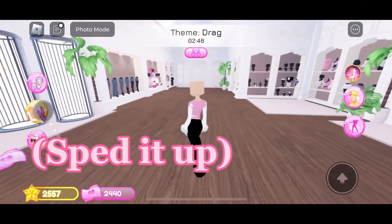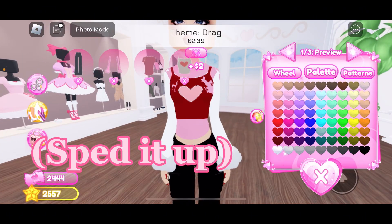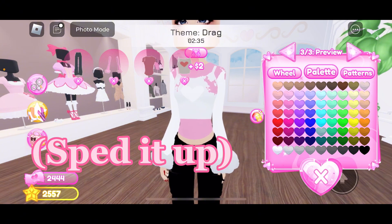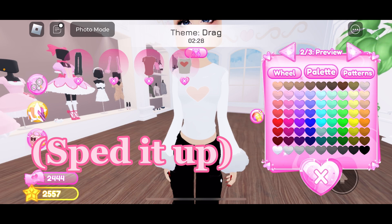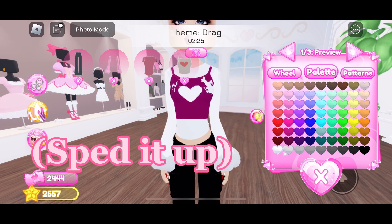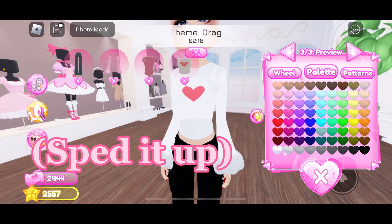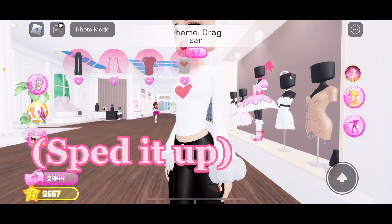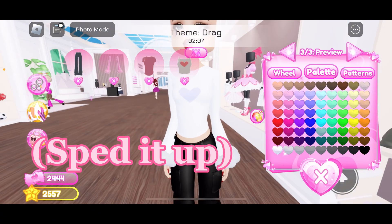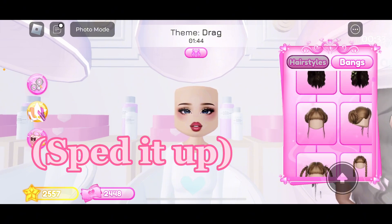I also really loved this other hair — I'll just call it the slay hair. That was my second favorite and I used it a lot for like Y2K themes. Like this current theme — I want to include skirts but I'm not sure what the theme even is. I see a girl doing pink neon, so maybe that's what the theme is?